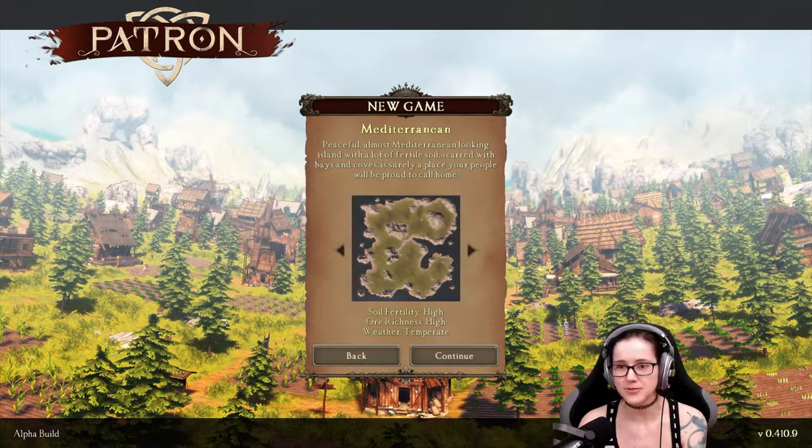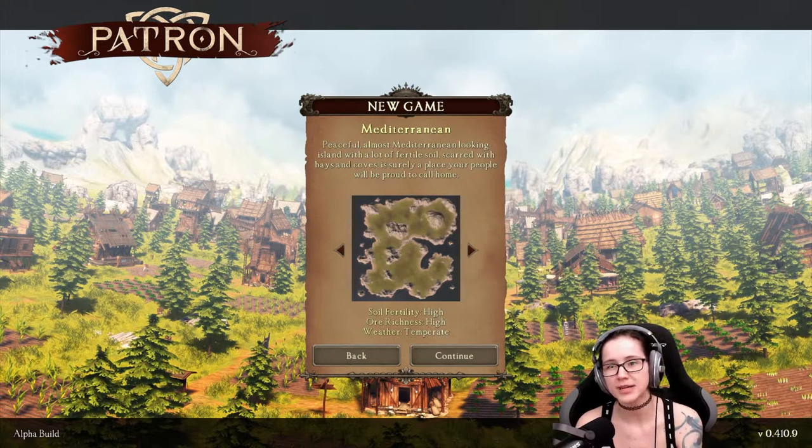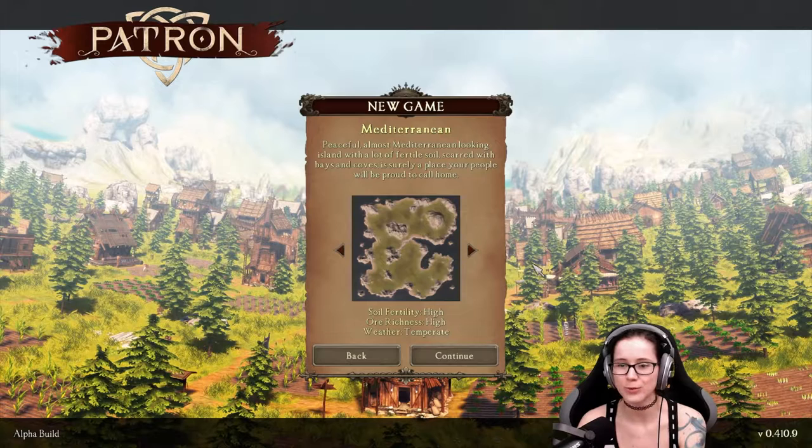Mediterranean. A peaceful, almost Mediterranean-looking island, with a lot of fertile soil, scarred with bays and coves. It's surely a place your people will be proud to call home. Fertility high, all richness high, and weather is temperate.